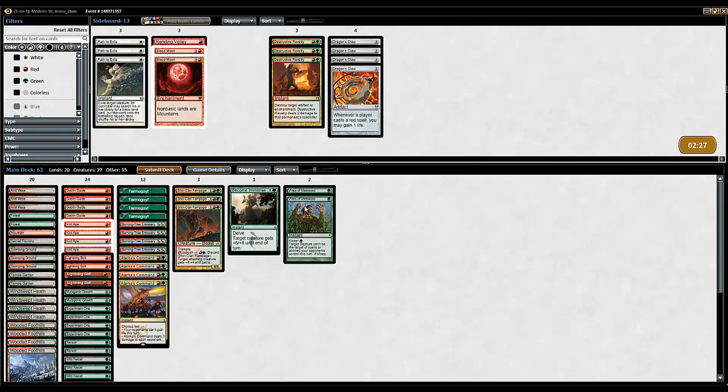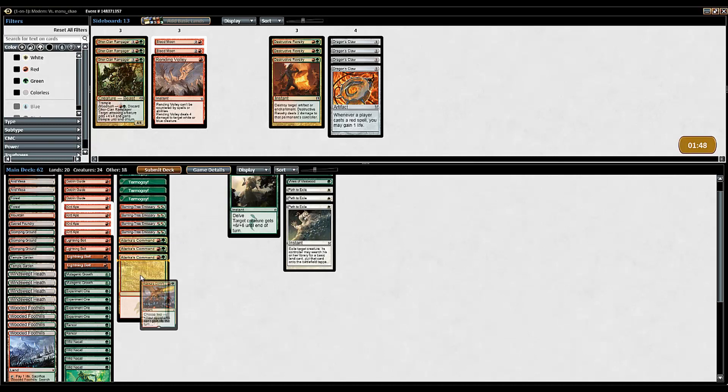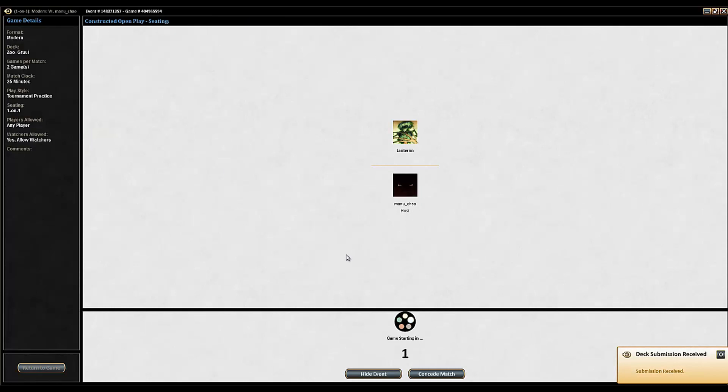We're aware that he's probably a more controlling deck now, so we're going to bring in Vines of Vastwood because that stops removal. We're also probably going to bring in Path. If he was Delver or a Twin deck we would bring in Rending Volley, but I think he's probably more of just a control deck, so we could bring in Path over the Gore Clan Rampagers. He's seen the Gore Clan Rampagers so it's not going to be a surprise. The Path allows us to stop some of his stuff - probably take out 2 of Tarka's. The Path here is going to be for Angler or Tasigur, which I'm 90% sure he's got based on what he played.